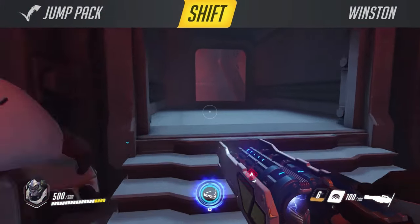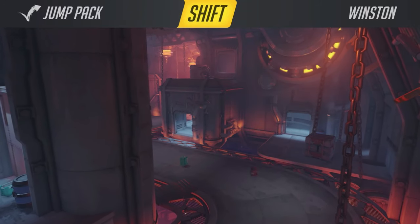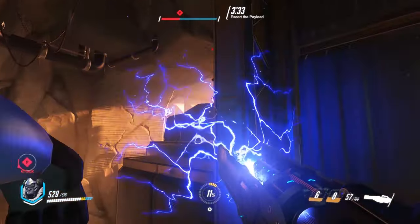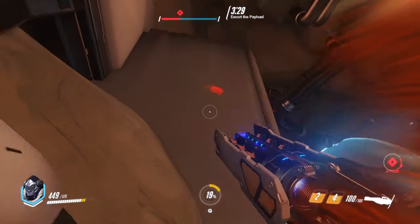Next we have Jump Pack. This is his shift ability. Winston jumps up in the air and deals significant amounts of damage on impact as well as staggers enemies. This ability has an 8 second cooldown so you will be able to use it to get up to high grounds and get in the middle of combat, but also to get out of trouble later on.